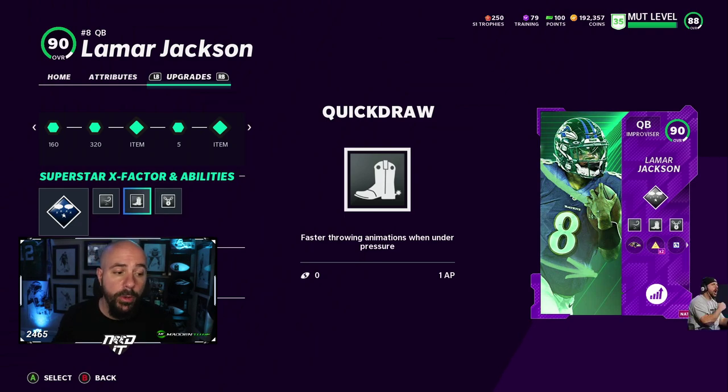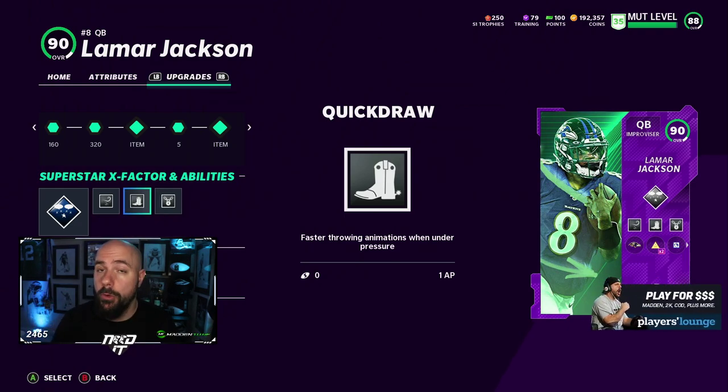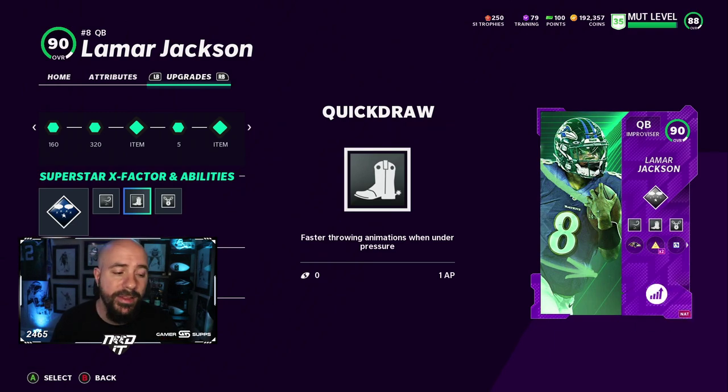The next ability I have is Quick Draw. You get quicker throw animations with people around you. Honestly, I'm not even sure if it's amazing — I've just had it on since the beginning of the game when I had Russell Wilson and kept it with Lamar. I think it's something I'd notice more if I took it off, so I'm kind of afraid to. I like Quick Draw, I like getting rid of the ball. Throws out of sacks are more accurate and you're less immune to sheds and pressure. That's 1 AP.